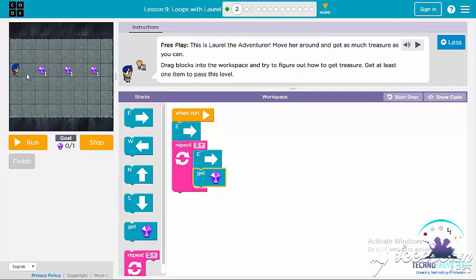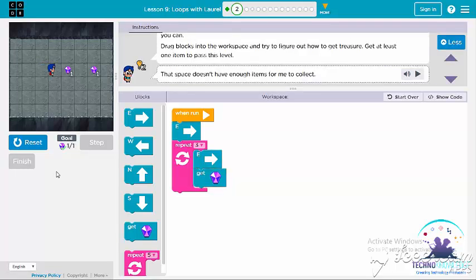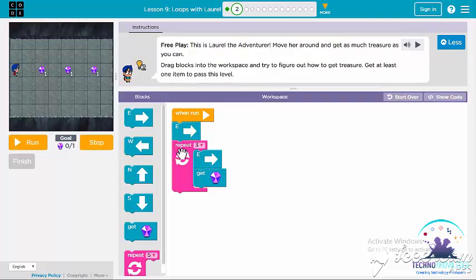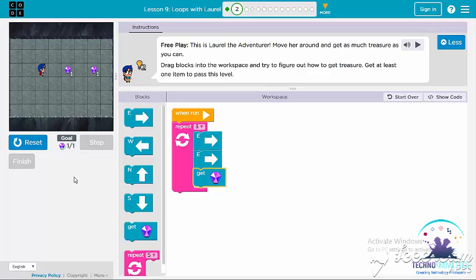She will collect all the items — let's see if the code works. Hmm, that didn't seem to work. What if we put the East block inside? Will that work?